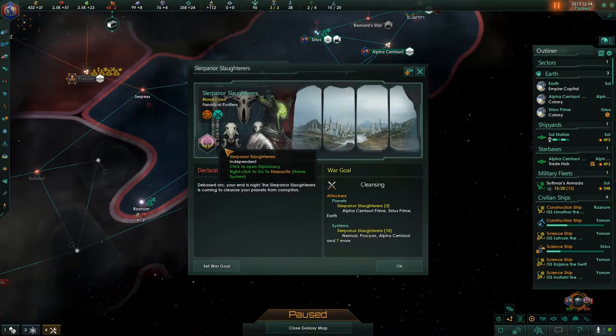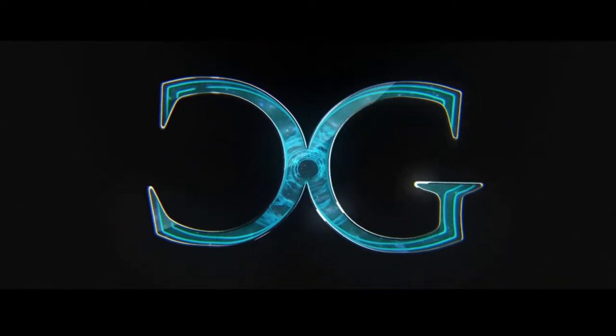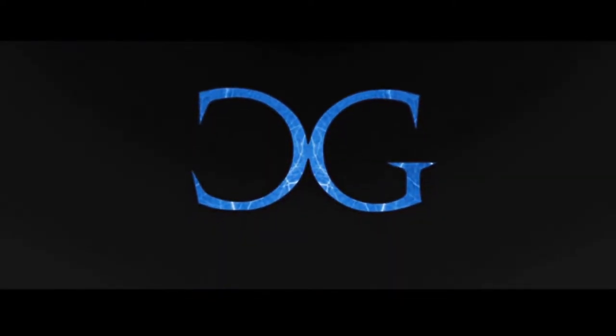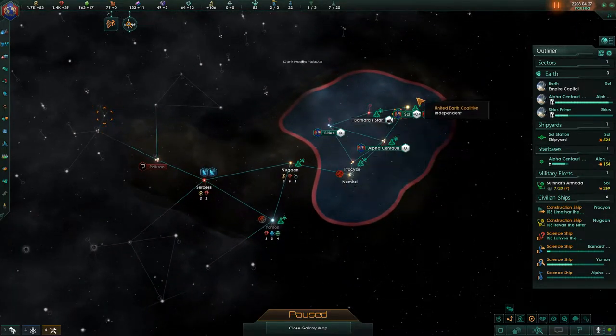There's Xenophobic and Militaristic — looks like they've just gone ahead and declared war on us. Oh boy. Hello everyone, my name is Conochler the Sixth, and welcome back to Episode 2 of our Solaris Let's Play. We're hopping right back in where we left off in the year 2208, with our little empire that's starting to form.